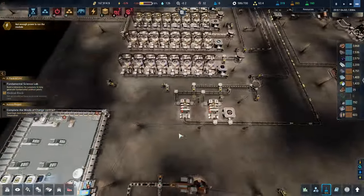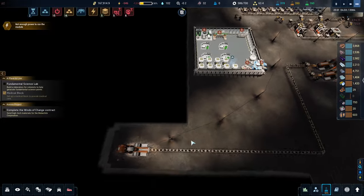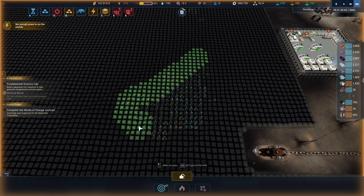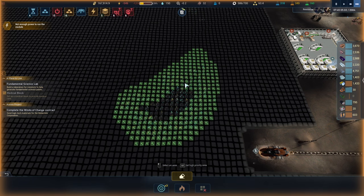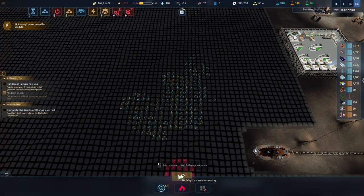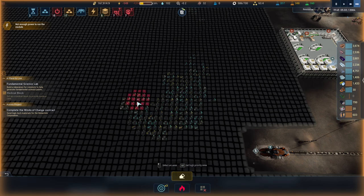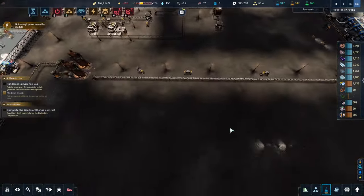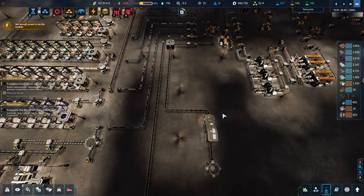We don't have any rare metals — that's the problem. Without the MDR I'm not really sure how to get rare metals. There's some here, so maybe we'll just mine out a lump. I want you to mine out the rare metals there like that, and hopefully we can get some of those coming in.